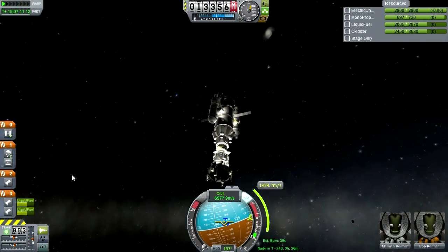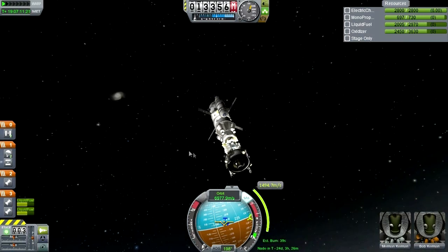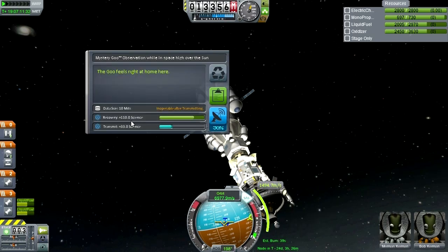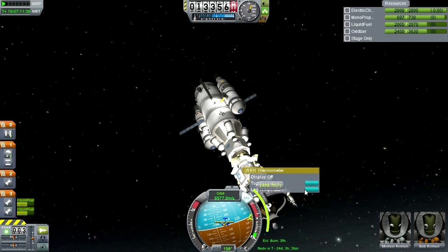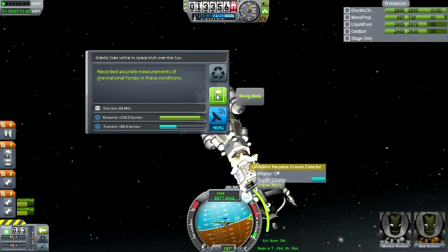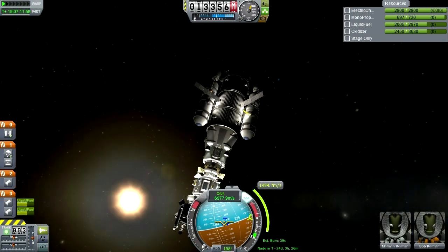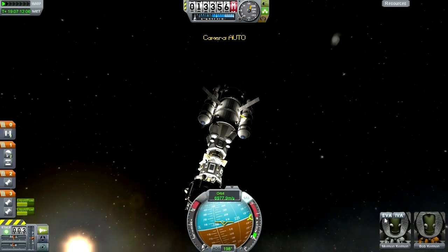See you in the Sun Sphere of Influence. While we're here, let's try some experiments. I don't know which ones we've done in the Sun SOI. The goo — no recovery, 110 science, must want to keep data. Seismic isn't going to give us anything. Gravioli: 220 science — keep that data! Barometer. Have we done an EVA before? Let's have Bob EVA — wait, Bob's not coming back on this mission. Let's have Mermin EVA instead. High over the sun: 88 science — keep the data.